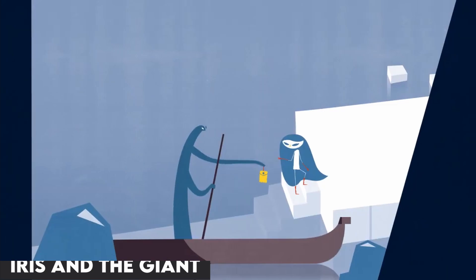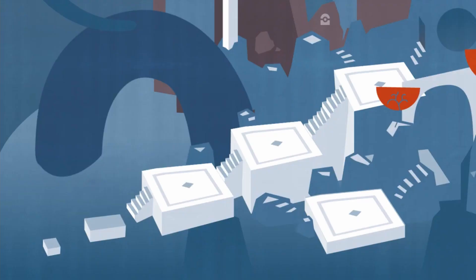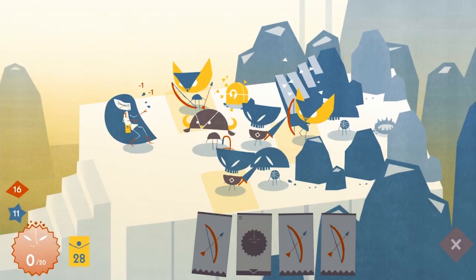Number two features one of my favorite art styles on this list, with Iris and the Giant. In Iris and the Giant, you play as Iris, who must face her fears and enter demons in an imaginary world. What first caught my eye was the beautiful illustration and lovely color palettes chosen — it fits so well with the melancholic and emotional atmosphere being conveyed here. With each encounter, you'll get access to new cards which makes Iris stronger. You can find out if you can calm the raging giant on PC or on Nintendo Switch.